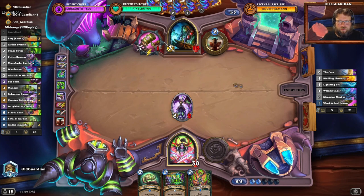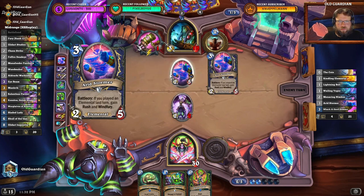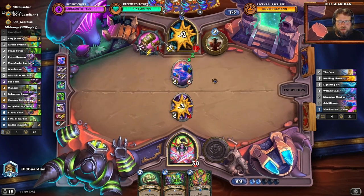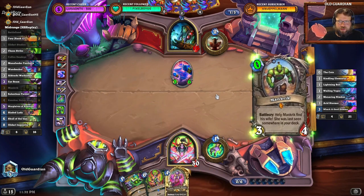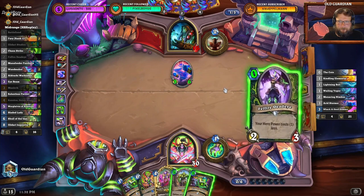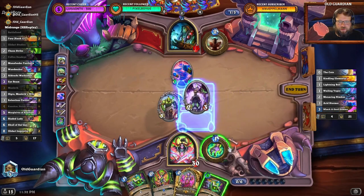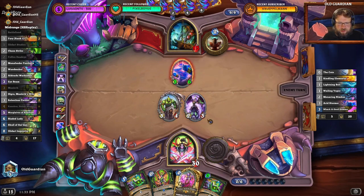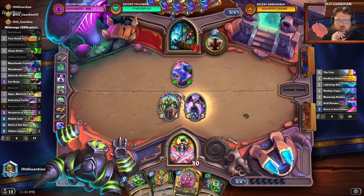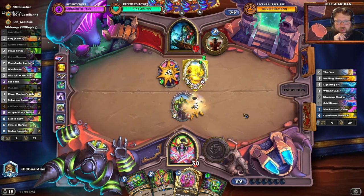Shaman has only 4 mana now, so they're a little bit limited in what they can develop. No buffs, no Wind Fury — they didn't play an Elemental last turn. The Kassakus — oof. I still have to do the Skull; Skull is just so good. Mancrick, Zero Power, going face here. I don't have a way to get the Bladed Lady out there really well. That was sweet — holy cow, that was sweet.